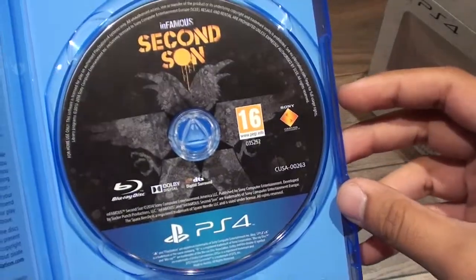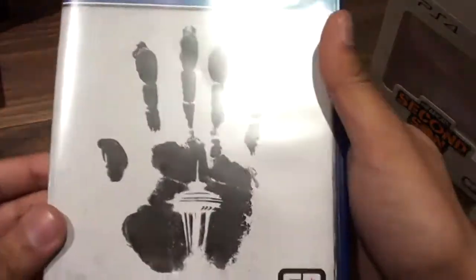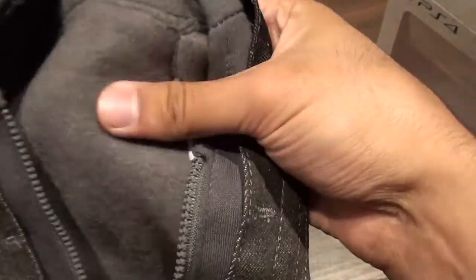We've got the disc here as well — pretty basic case, nothing really special, nothing compared to the other Infamous special editions. But as a set you get this little mini Delsin hoodie and all sorts — it's actually got a fleece inside. I'm not sure why they threw this much effort just to keep the case in, but it is a nice touch.